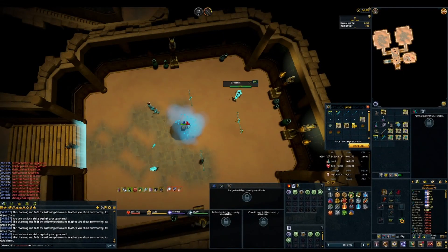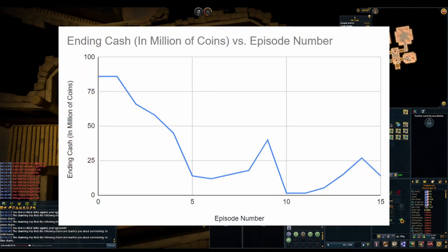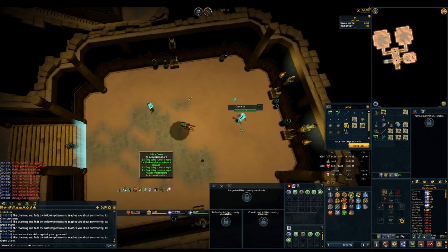Thanks for watching episode 15 of From Chump to Champ. As you can see on the graph we ended up with around 14 mil — part of that is because I hadn't actually touched my auto alcher, so I was actually losing money despite technically gaining money because of the death cost rework and ring of death being OP. We're at 14 mil and hopefully after next week when I actually start touching the auto alcher that number will start going up. Thanks again for watching, be sure to like and subscribe.